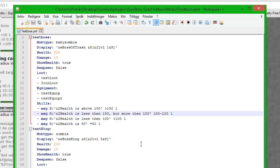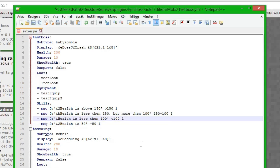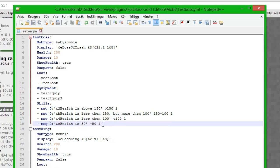We change some colors so we can see the messages better, then save the file and start up the server.